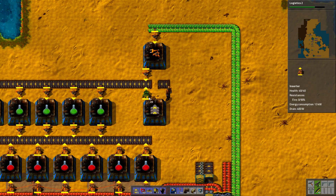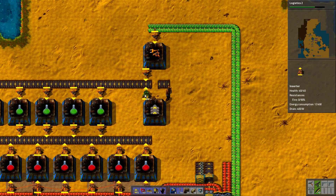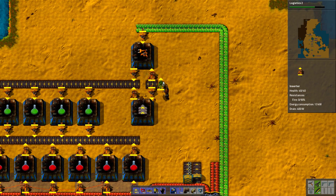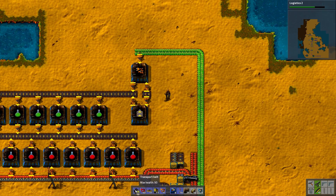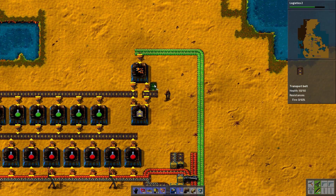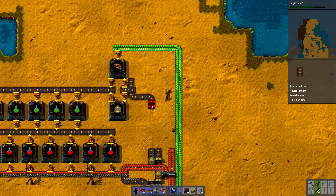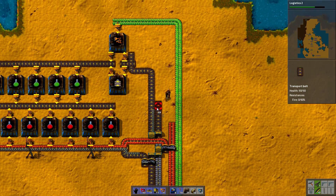It was actually much easier in the older version because we would have had one more slot to do this. So I could just merge iron and gears here. Let's do it like that. This is gears, this is iron.